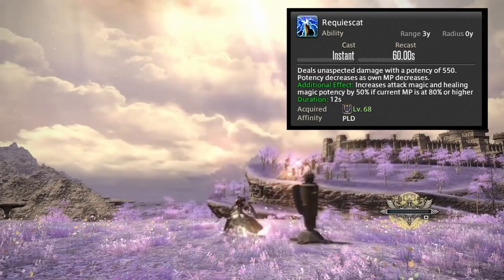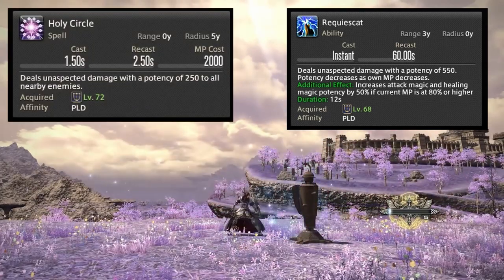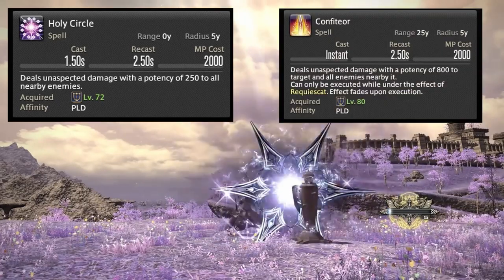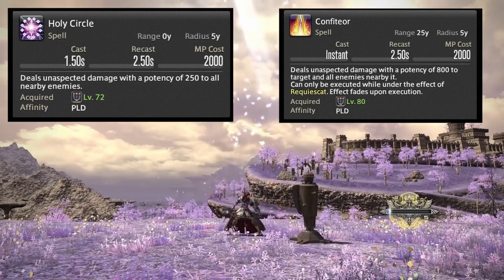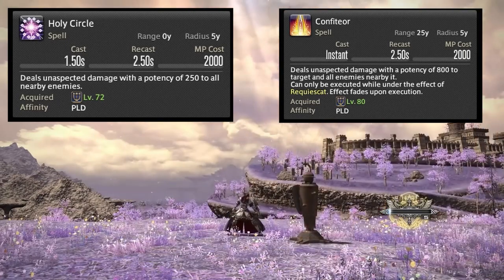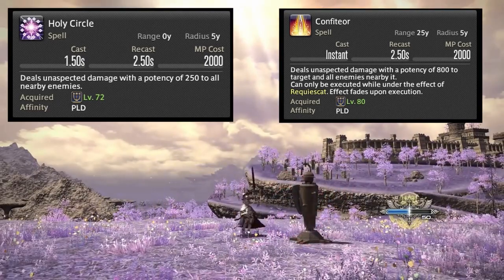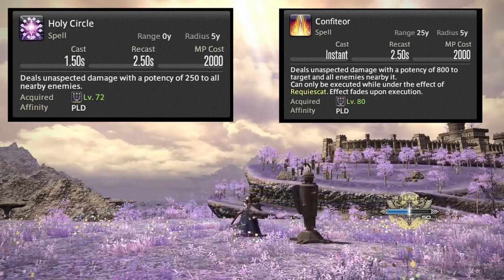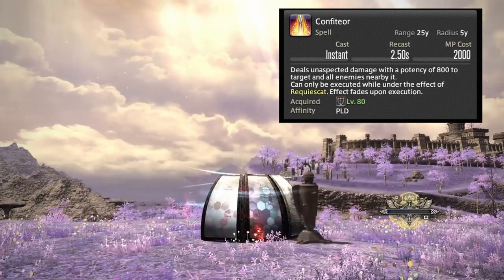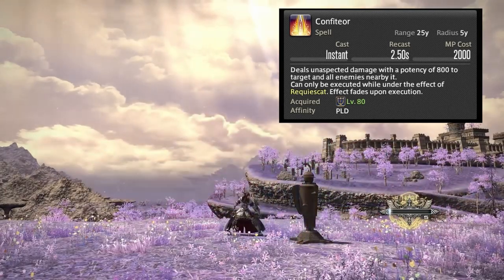You now have more options to use with the Requiescat buff. Holy Circle is basically the AoE version of Holy Spirit. The level 80 ability we saw in the job action trailer — the giant sword ability reminiscent of Final Fantasy Tactics — is called Confiteor. It costs 2000 MP from your 10,000 MP pool and deals 800 potency AoE damage to all enemies around it with no falloff, including its target. With the 50% Requiescat buff, that becomes a 1200 potency AoE with no falloff, which is absolutely insane.